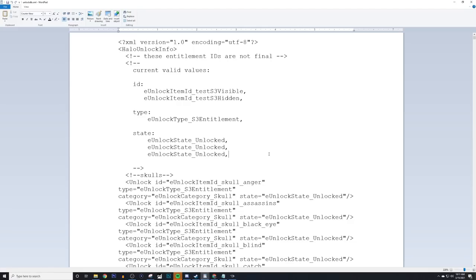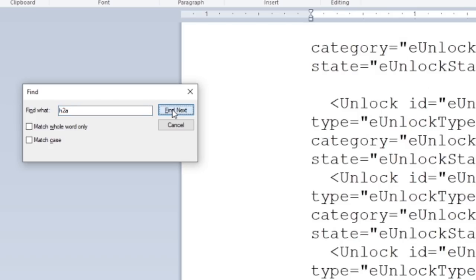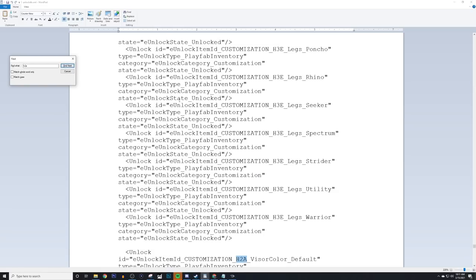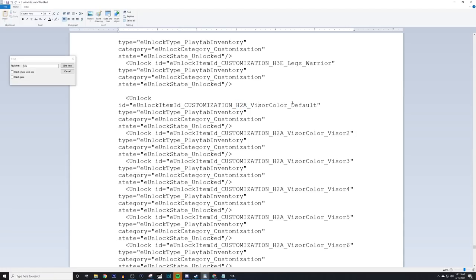This file that I have opened on screen manages all the unlocks that are in the game, and you can do a simple word replacement with some of these phrases — I've already done this where you can unlock everything. It does not allow you to go into matchmaking or earn any seasonal points. If you do a Ctrl+F to find and search for 'h2a' right here, one result comes up with the h2a anniversary nameplate, which is kind of average. But then we go on to the next one, and it goes into a whole section with customization entries: h2a visor color default, h2a visor color visor 2, 3, 4, 5, and 6.